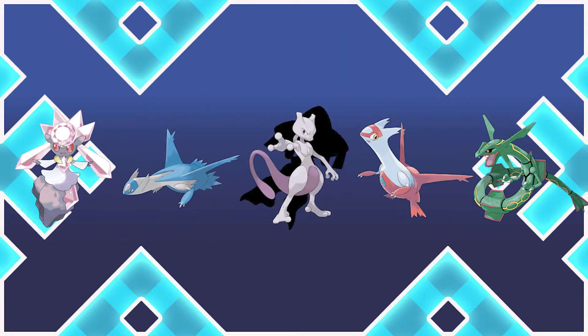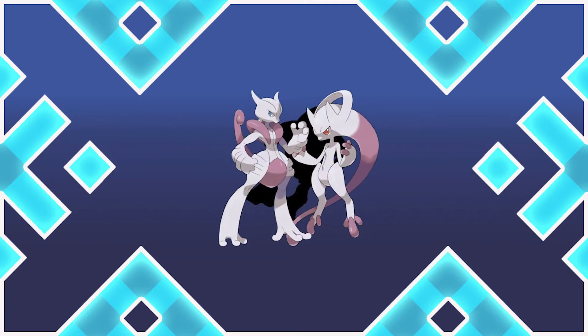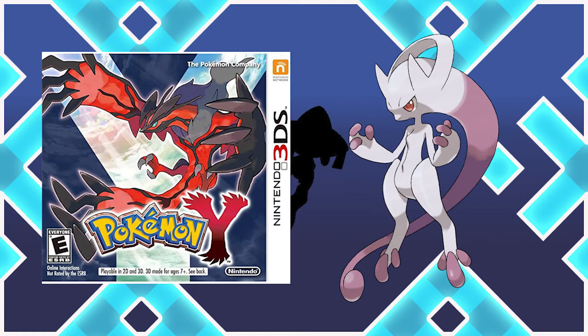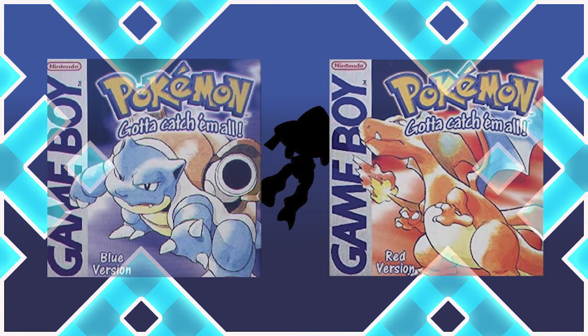Something to note about Mewtwo is that it's one of the five legendary Pokemon that can mega evolve. In fact, it actually has two mega evolutions, which vary depending on which generation 6 game you choose to play. In Pokemon X, Mewtwo gains what looks like a vest and its eye color becomes blue. In Pokemon Y, Mewtwo actually loses a lot of its bulk and its eye color changes to red. Considering the games that Mewtwo came from, these eye colors are pretty convenient.